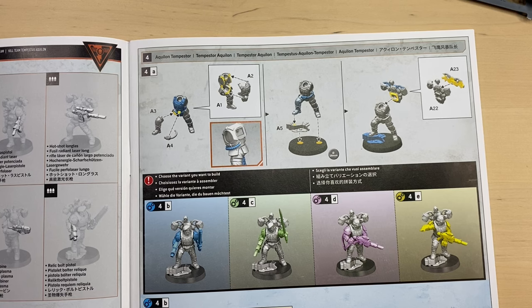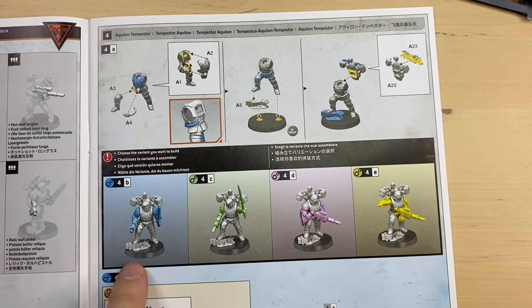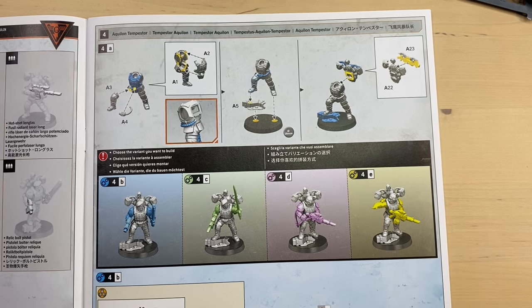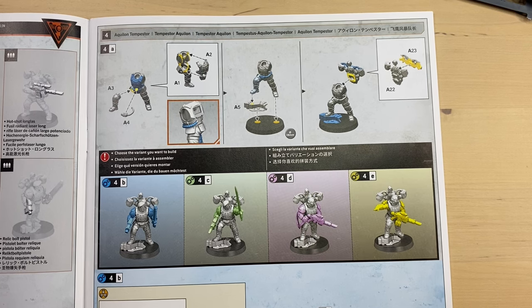Today we're going to build the Aquilon Tempestor — the guy who actually leads the Tempestus Aquilon kill team from the new Kill Team Hive Storm set. This is this guy, or to be more correct, a variation of this guy. We can assemble him in four different ways. Before we go into the assembly process, let me quickly explain how the assembly works.